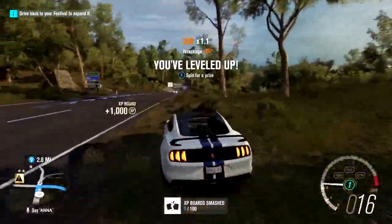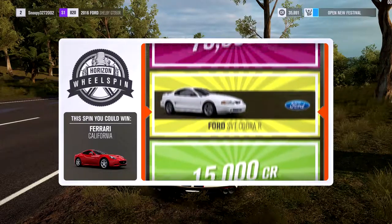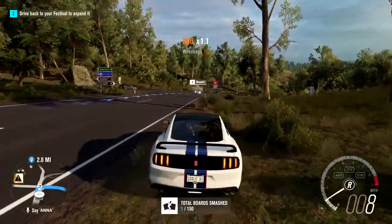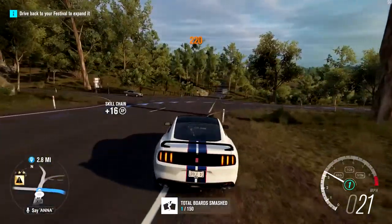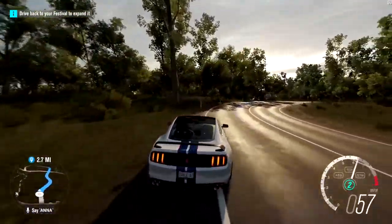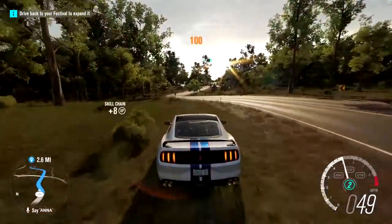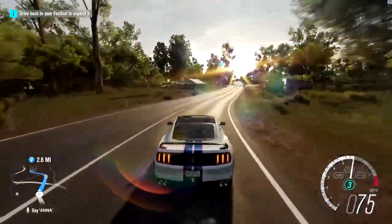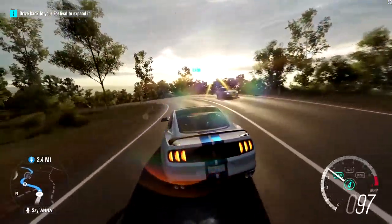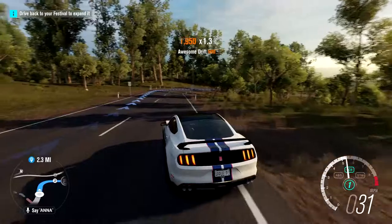For every time you level up you get a wheel spin. Ooh, a Ferrari! These bonus boards are hidden all over Horizon Australia. I just got 75k — wheel spins offer big credit and car prizes; you can even win limited Horizon Edition cars. I almost won that car — I just didn't win it because I'm not lucky enough, I guess. Drifting that corner and smashing through all those signs like dominoes.